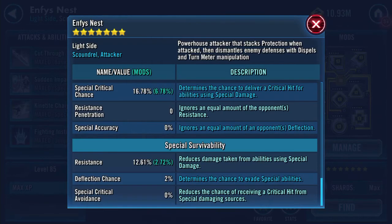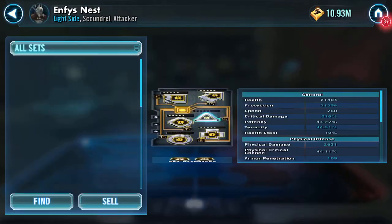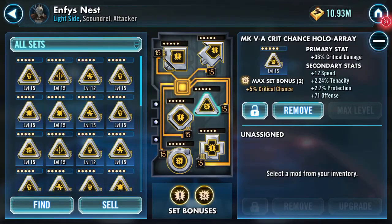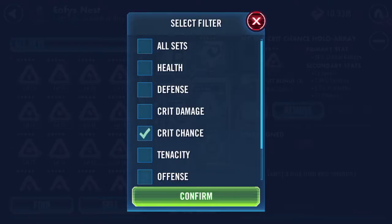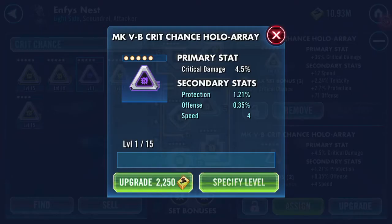12.61% resistance. There's only one other thing I wanted to do, which is that I found another crit chance mod with primary stats crit damage — which is what I've already got on there — showing full speed, with offence and protection as the two other stats. So we've got three turns on this, let's have a go.